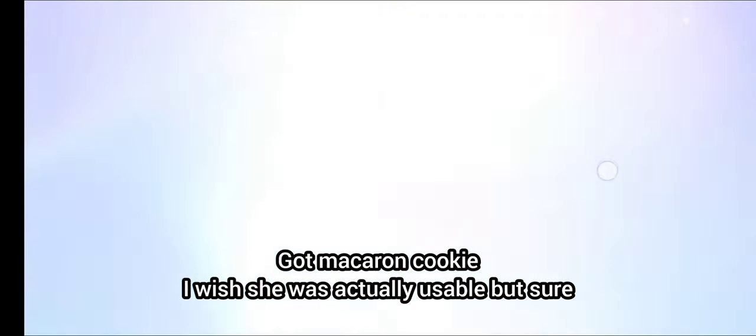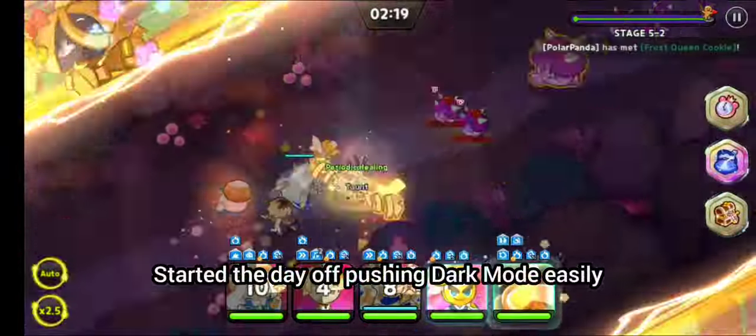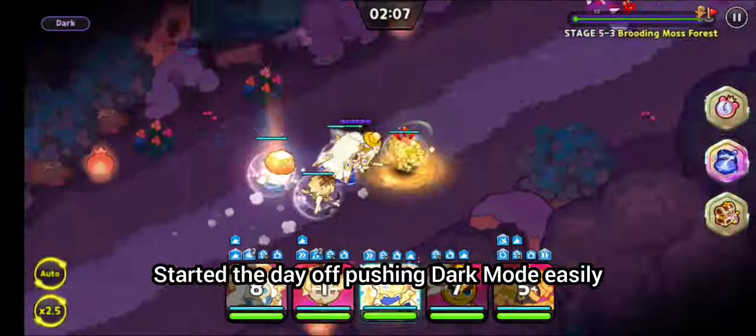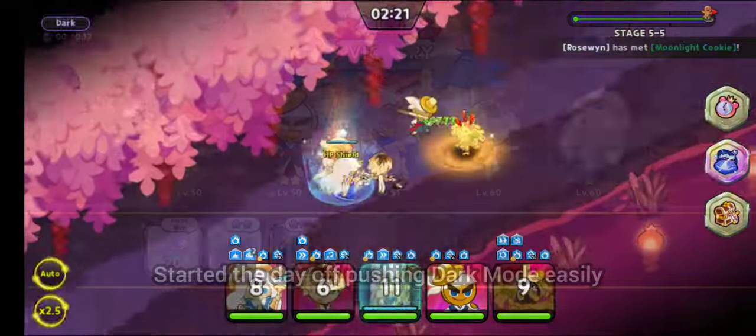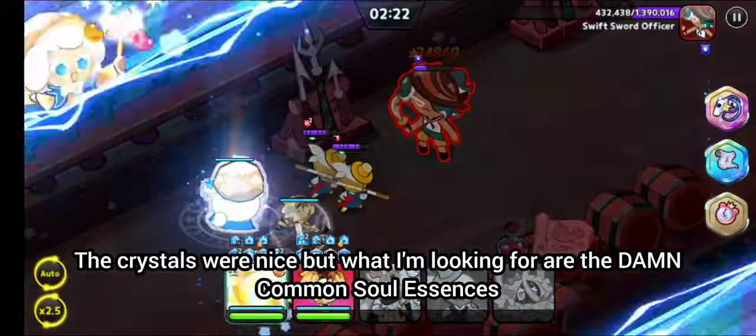I got a Macron cookie for day 7. I wish he was actually usable, but sure. Started the day off pushing dark mode easily. The crystals were nice, but I'm looking for the damn common soul essences.